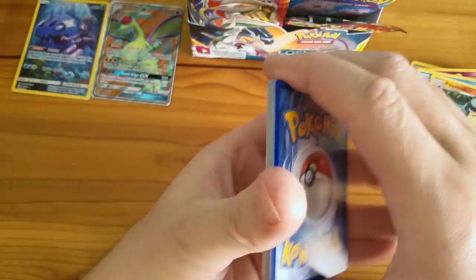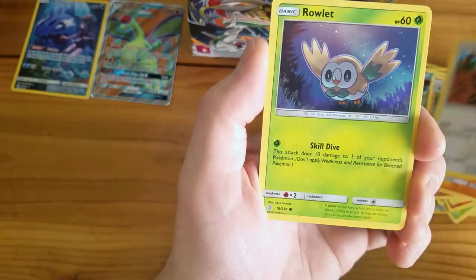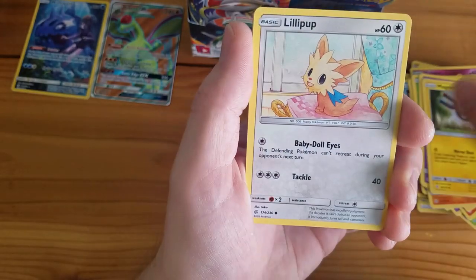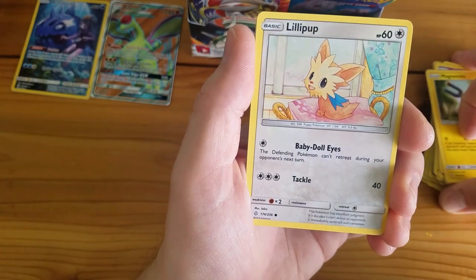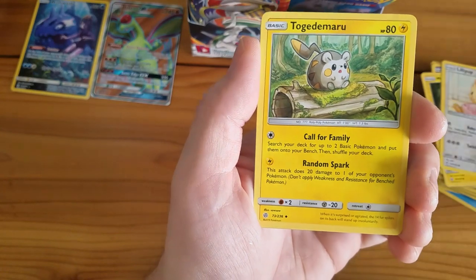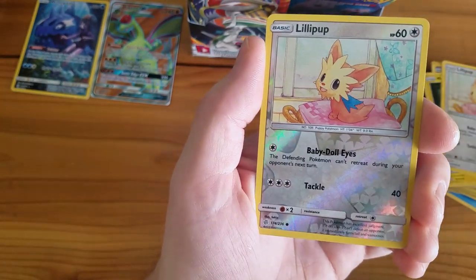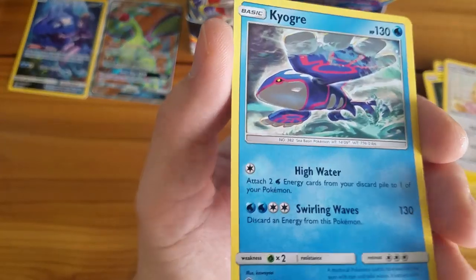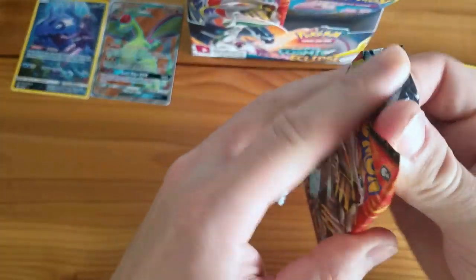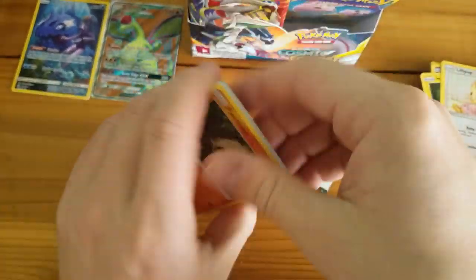I don't know the specific term for these cards with the artwork in the upper left-hand corner. You could call them full arts, but there's already a different full art card. Maybe they're like an ancient trait kind of card from Ancient Origins? I'm not sure. Lily's Poipole, Togedemaru — I'm all out of whack. Lileep and a Kyogre. Since I'm getting Holo Rares from green code card packs, it's a very strange booster box. I wonder if they're all like this or if I just got a fluke box.